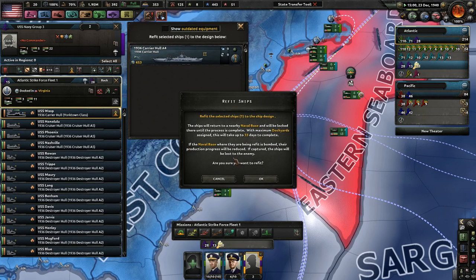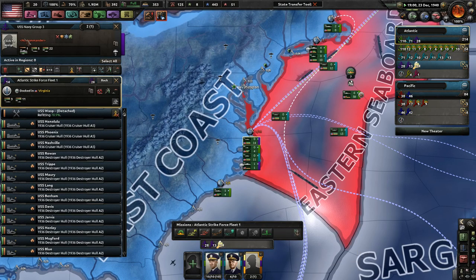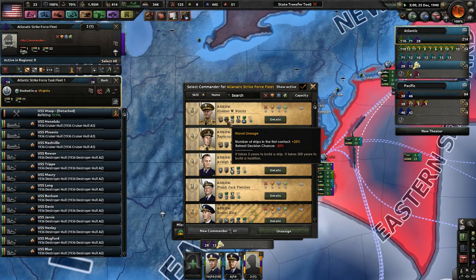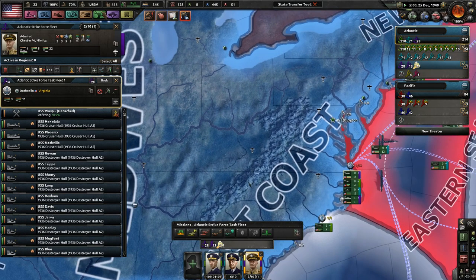If the naval base where they are being refit is bombed, their production will be halted - just go ahead and do that. Atlantic Strike Force Fleet, Strike Force Task Fleet - there we go. Awesome. And you will need deep oceans, spotter, hull. Positioning - number of ships in the first contact. Naval Organization. Nimitz, you got the job.